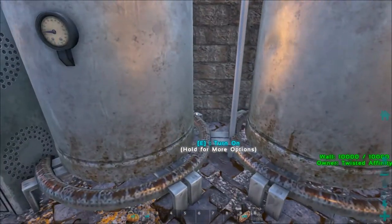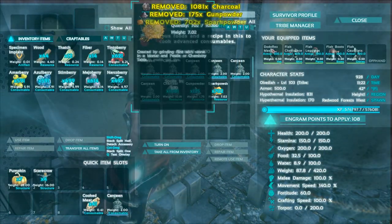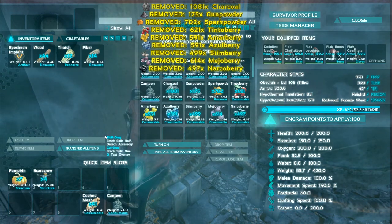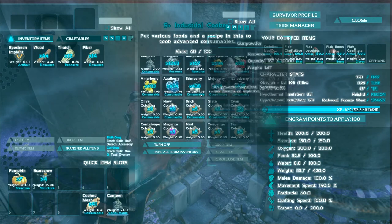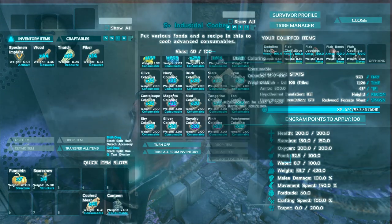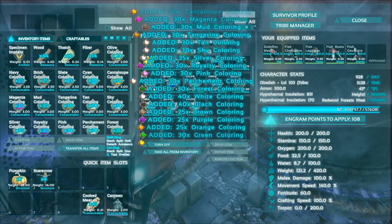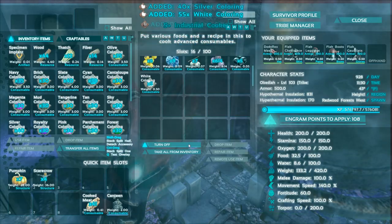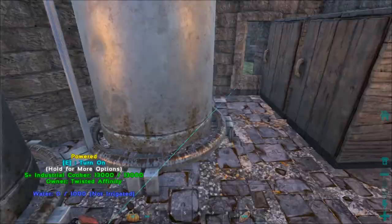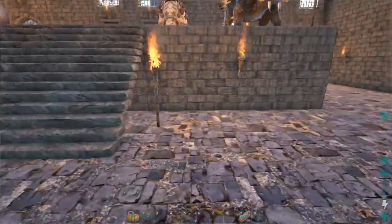I believe you carve the pumpkins by painting them - I'm not really sure how it works. I'm gonna throw in a bunch of materials for paint and hopefully it'll just make a bunch of different dyes. Yeah, there we go, perfect. Let's grab all these. Now let's take a pumpkin and drop it down right here.